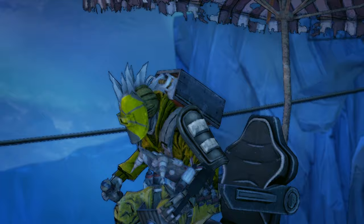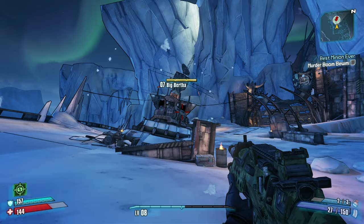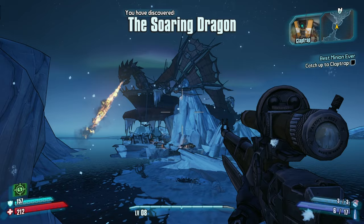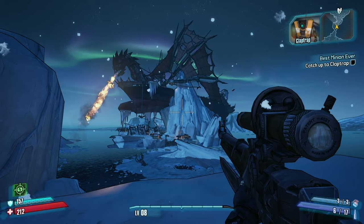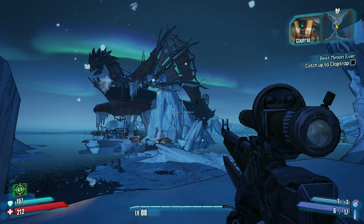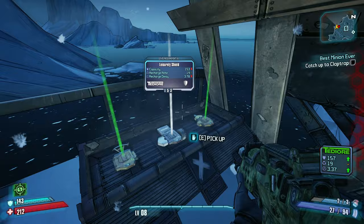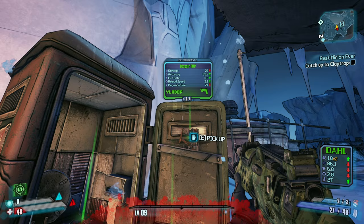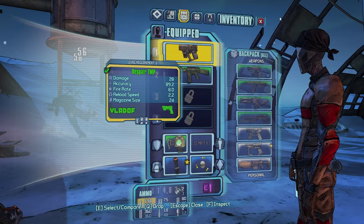Level up - level nine. Let me spend that skill point: another Fast Hands. A Dolt Pistol. Another TMP - holy shit, I'll take it. Don't know why I swapped it out for my sniper. They lived - oh I guess I can't kill them if I'm not here.